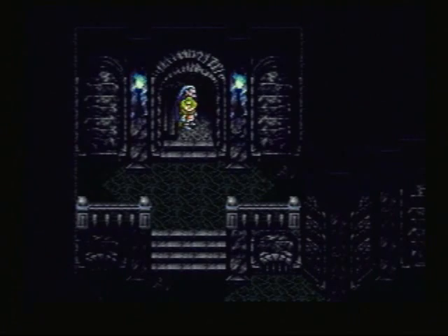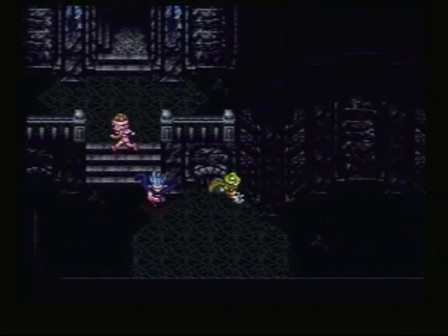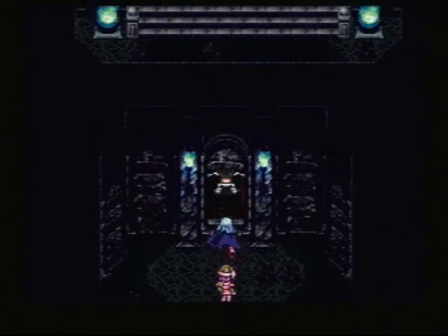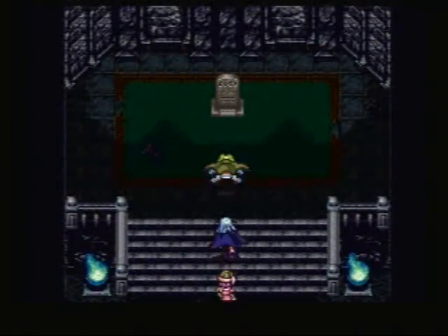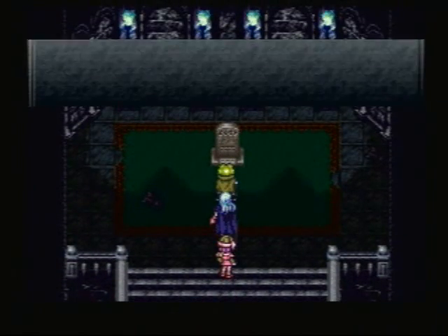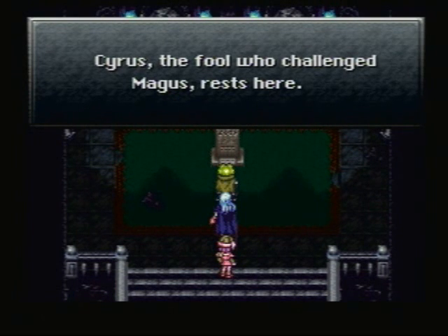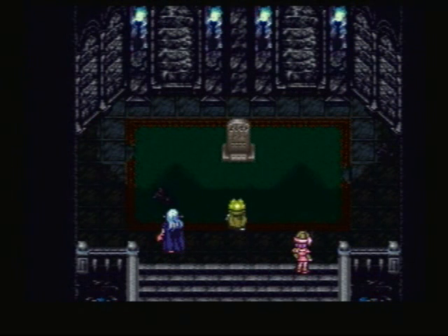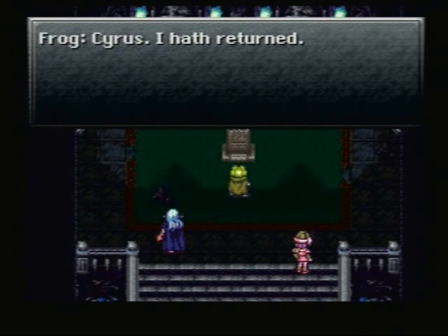We'll go down, because down here is the major part that they should have fixed. So we can go in here now — still don't get the treasure chest. And there's a tombstone here: 'Cyrus, the fool who challenged Magus, rests here.' And this is why it's Frog's story — it's him tying up loose ends with his best friend.